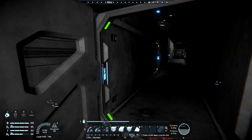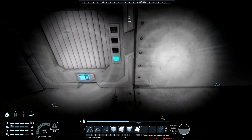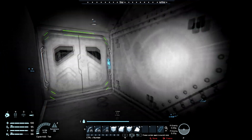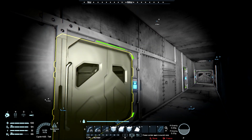Since we're attached to the main base we still have a script running, so we now have all of the rooms able to be pressurized. I have it set to extract on all the vents simply because I don't want to be wasting oxygen.